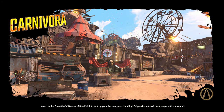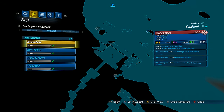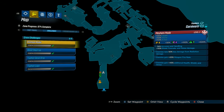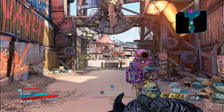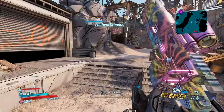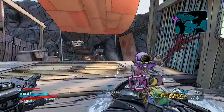To get to this secret room with all the Iridium crystals, you need to access the map Carnivora. There's only one fast travel location on Carnivora, and you're trying to get to a specific location. When you fast travel in, it makes you go through all of this winding area with a ton of enemies. I'll show you how you can get to the other side to avoid all of those enemies so you don't have to mess with anybody — I'm trying to make this as fast and easy as possible.